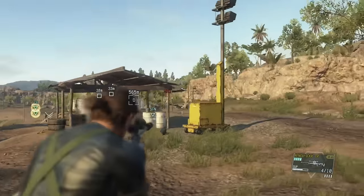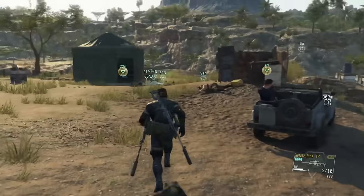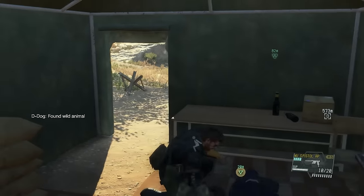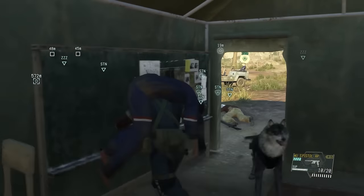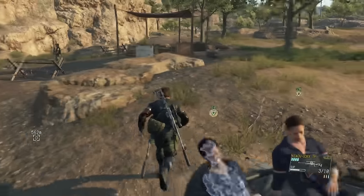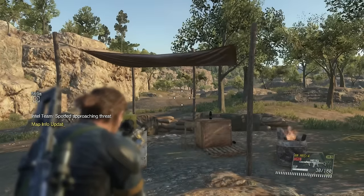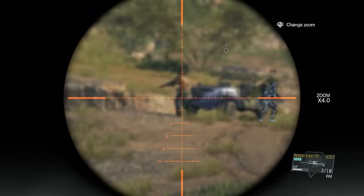There is one more guard over here — we get a headshot on him easily. We grab the second prisoner as well; that's the second prisoner we need to extract. Once we grab her, we place her in the vehicle so that we can go and get the African peach without exiting the hot zone.